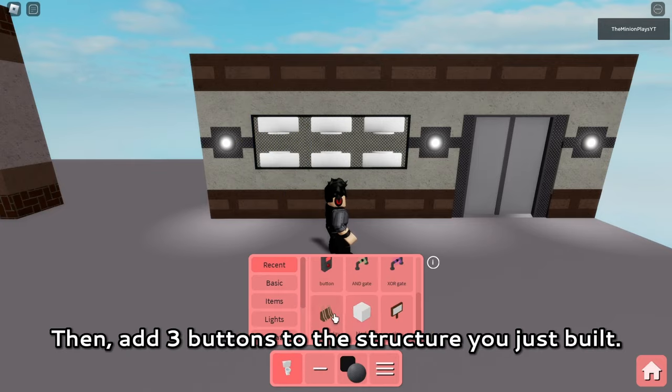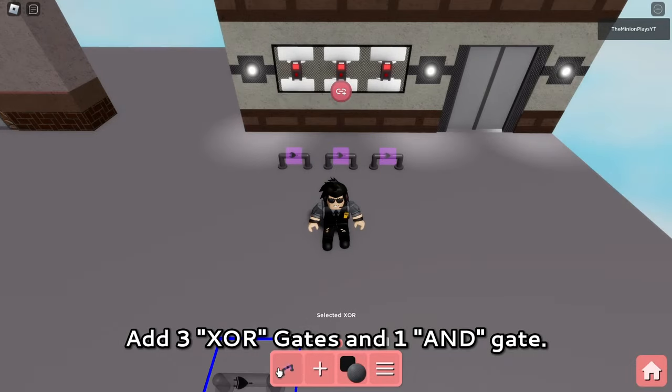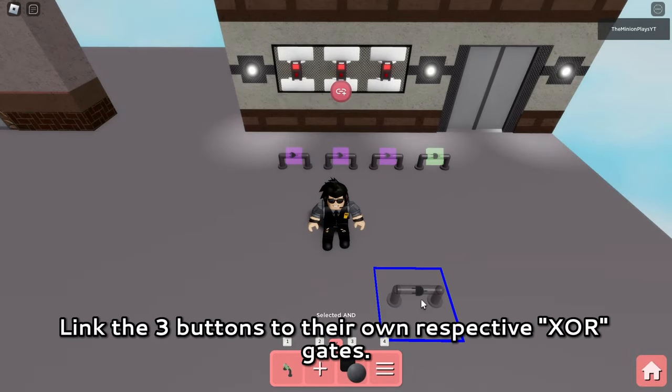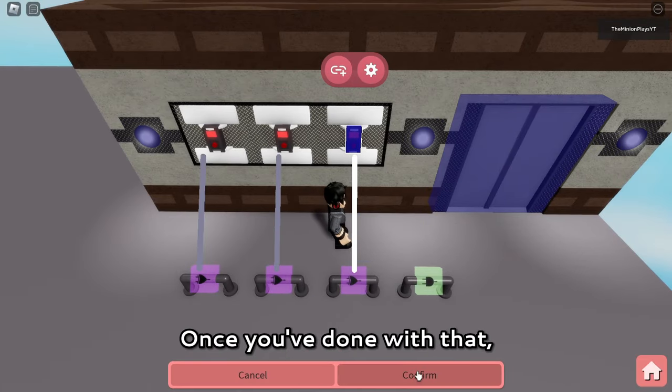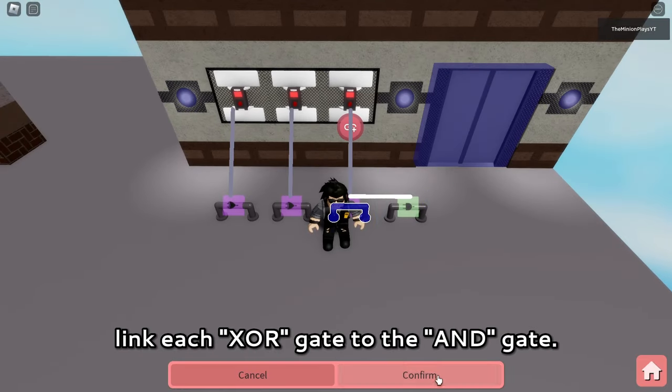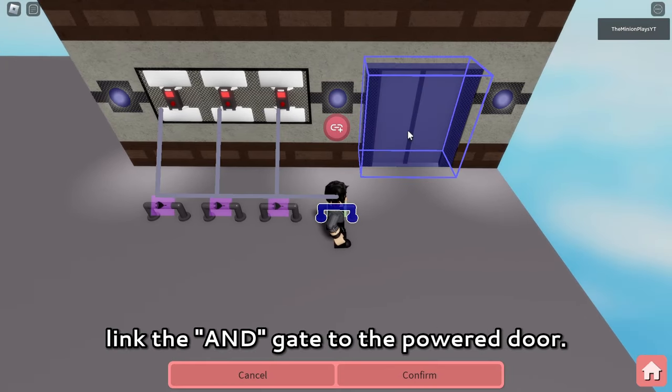Then add three buttons to the structure that you just built. Add three XOR gates and one end gate. Link the three buttons to their own respective XOR gates. Once you've done that, link each XOR gate to the end gate. The final step of part 1 is to link the end gate to the power door.